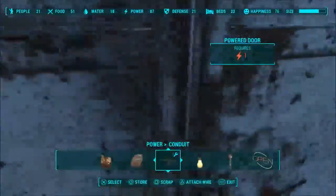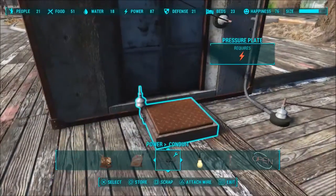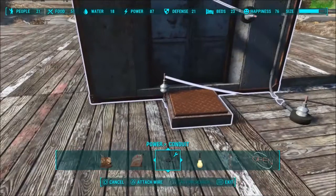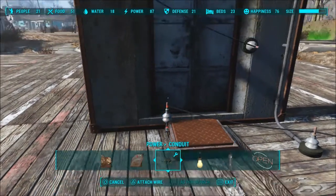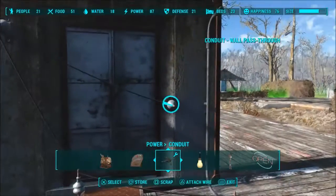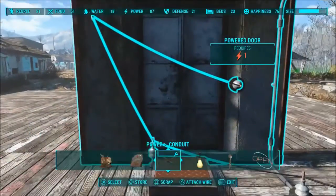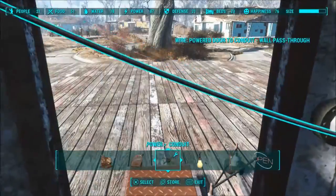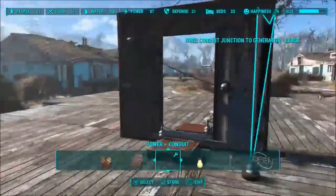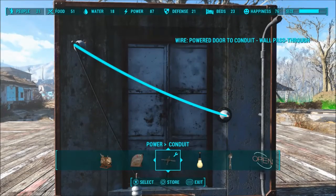So now if you were to walk through here, that'll open up that side. Then you're going to take the power cord from here, right there, to there, like so. You can of course use conduits to redirect the wire up higher so it's not going straight through the view if that bugs you. But now, no matter which pressure plate you step on, your door will open with no issue — until it has an issue. Because this is Fallout. On to the next one.